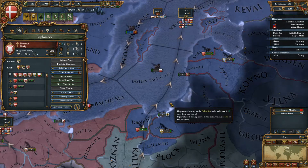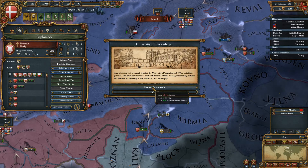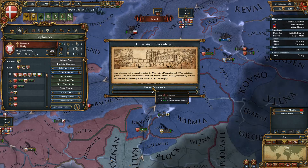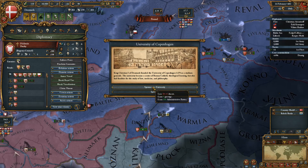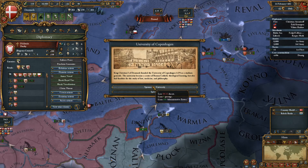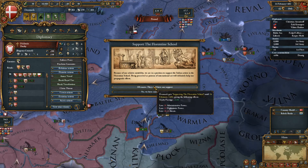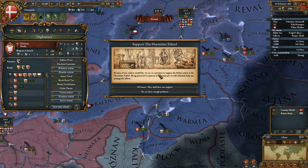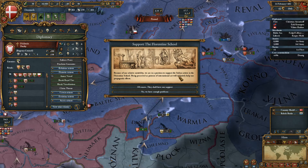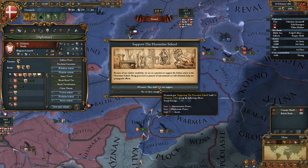Repaying the loan. There's a university event - gain prestige. King Christian the First of Denmark founded the University of Copenhagen in 1479 as a studium generale. The university became the center of Roman Catholic theology and learning but also had faculties for the study of law, medicine, and philosophy.